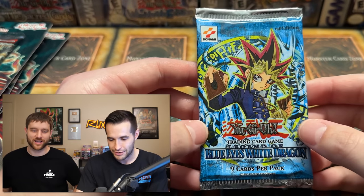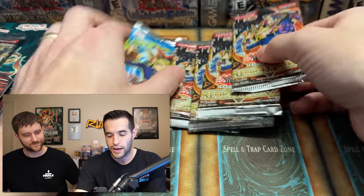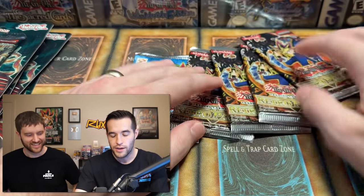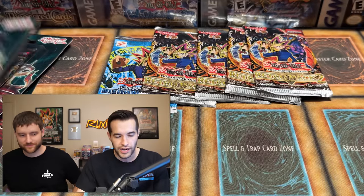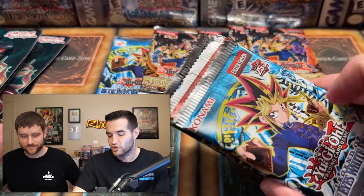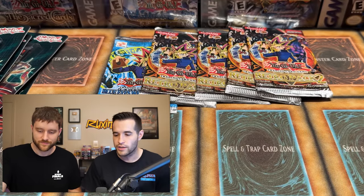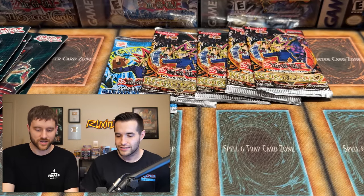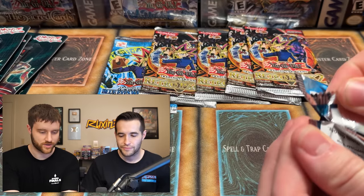PSA 10 Blue-Eyes is right in there - it's coming! We'll end with the big stuff. All right, you can do the honors - start with whatever pack you'd like, we'll save the LOB for the end. Let's go newest to oldest. The 25th Anniversary is kind of old and new at the same time. You can go for the LOB pack if you want, or Metal Raiders. I guess we got to start with LOB right? Yeah, start with LOB, we'll finish with LOB.